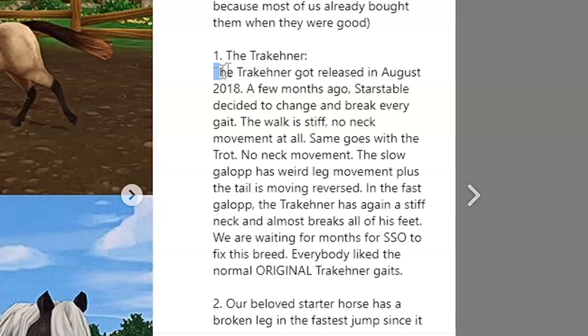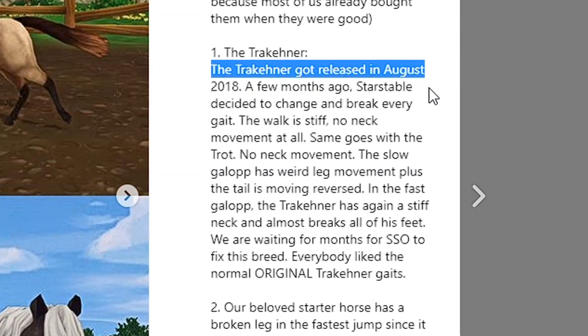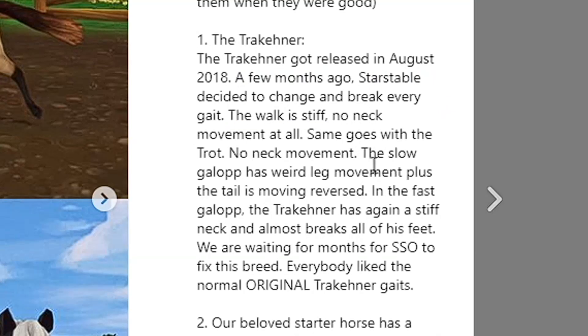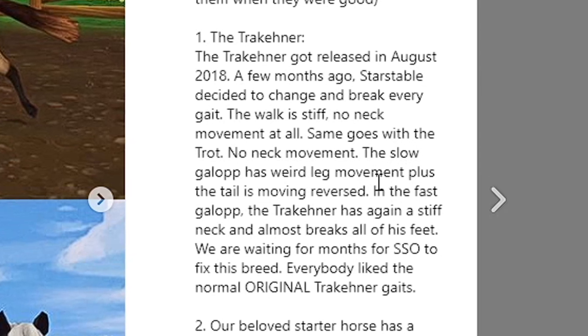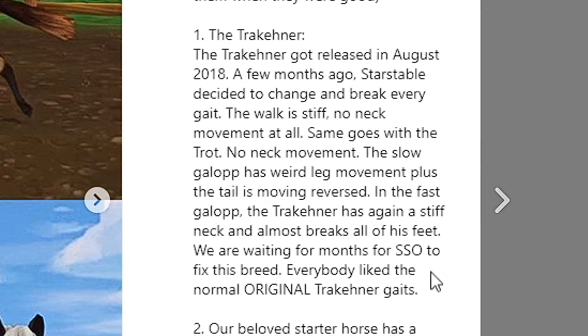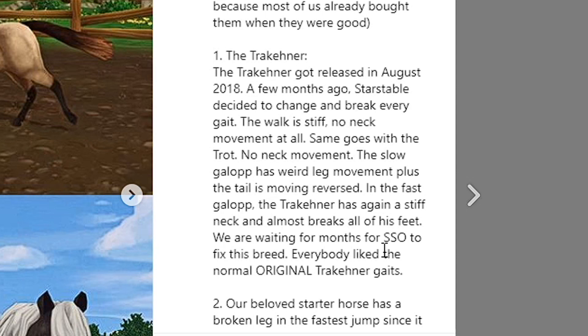First, we have the Trekkener horse. The Trekkener got released in August 2018, and a few months ago Star Stable decided to change and break every gait. The walk is stiff with no neck movement at all, and the same goes with the trot — no neck movement. The slow gallop has a weird leg movement, plus the tail is moving reversed. In the fast gallop, the Trekkener has a stiff neck and almost breaks all of his feet. That's really creepy.